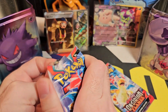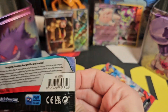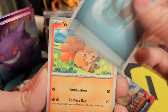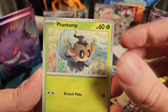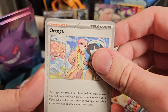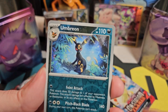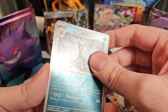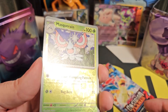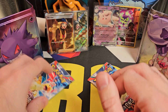Let's open pack number one for our Metal Tin as our backup packs. We have Darkness Energy, Vulpix, Phantomp, Hisuian Wooper, Weasel, Ortega, Volcarona, Altaria, Umbreon — I think that is a Reverse Holo, it's quite hard to tell with these Darkness Energy cards — Reverse Holo Masquerain, and a Scovillain. So nothing in that pack.